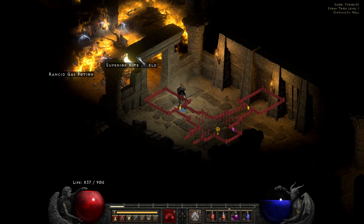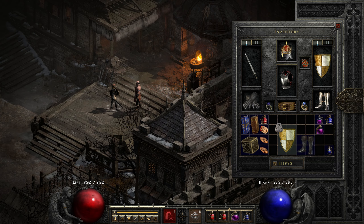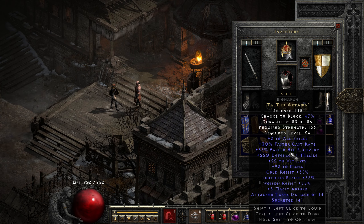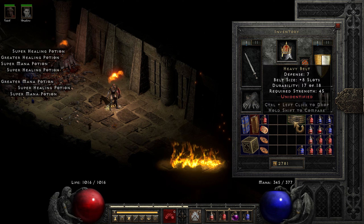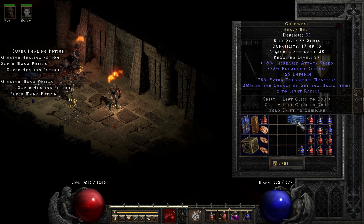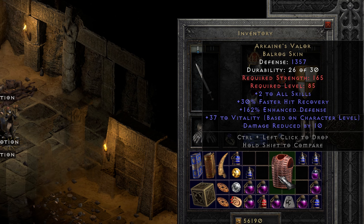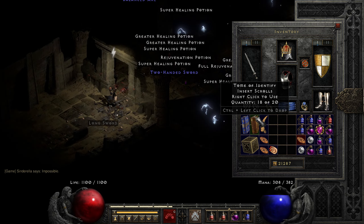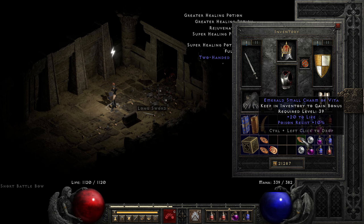Our first notable thing comes at run 21 — a white monarch base, which after cubing with Larzuk and 4 Halls, made a home for a 30 FCR Spirit. Let's hope it can set us up for some high rune success. Run 25 gives us a Gold Wrap with 78 gold find. Got an Arcane's Valor which rolled plus 2-2 skills, which some of you have seen me use on my livestream versus Chaos. And a small charm with 10 poison damage and 20 life — nice, though I wish it had one more poison.